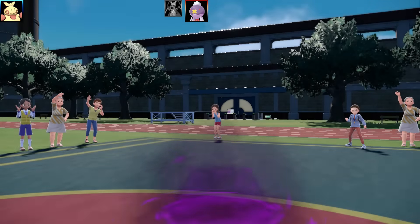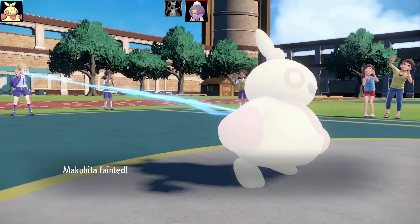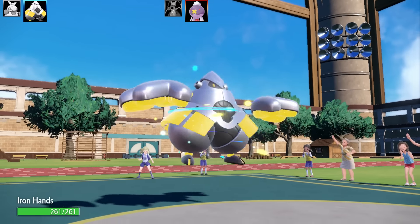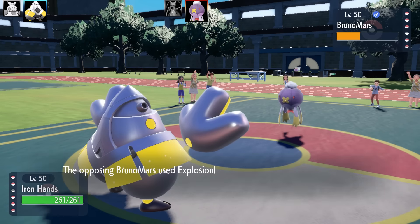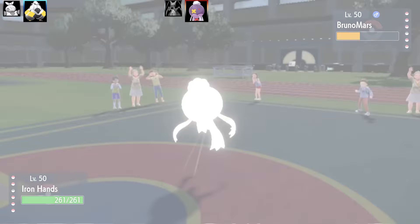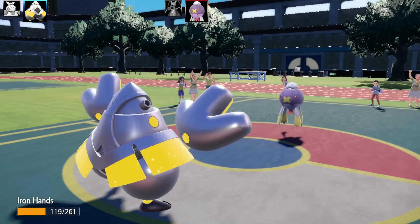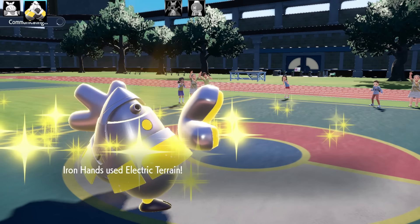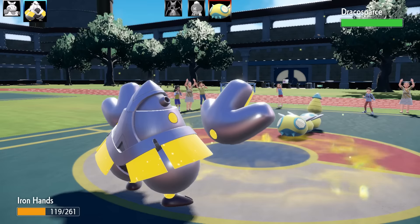I go for Stone Edge and get a crit, doing about half damage. Then Drifblim uses Phantom Force and my Stone Edge misses — the stones are probably orbiting another planet. Phantom Force KOs Makuhita. I really miss the move Smelling Salts that Hariyama used to have. It doubled in base power when the opponent was paralyzed and cured the paralysis too — a really unique and cool move they removed from the game, similar to Wake-Up Slap working against sleeping targets.